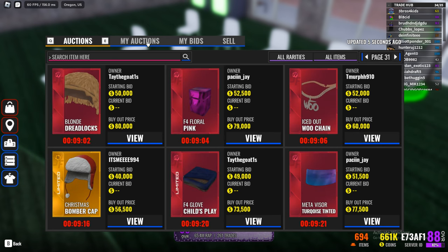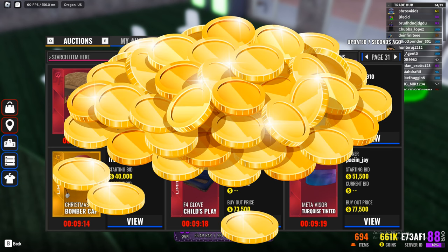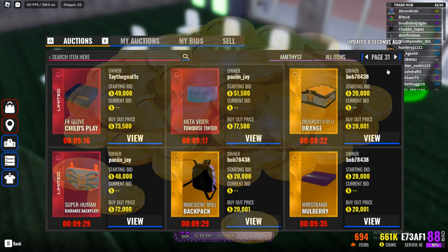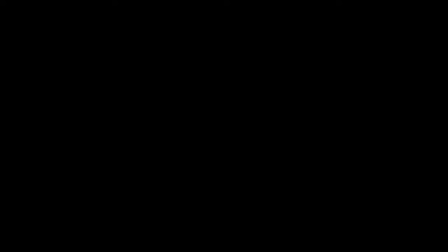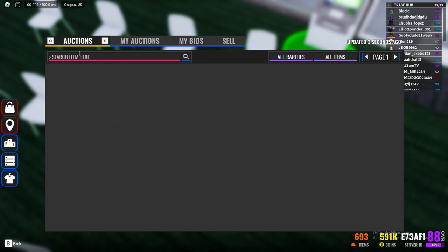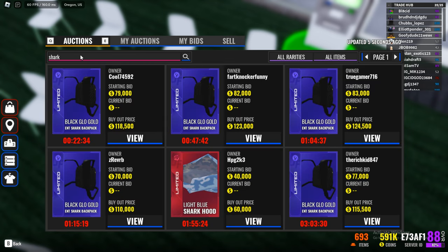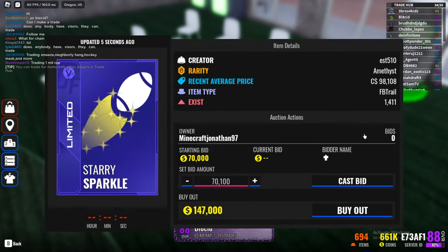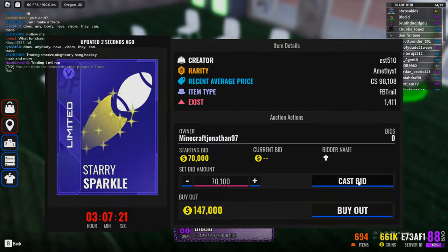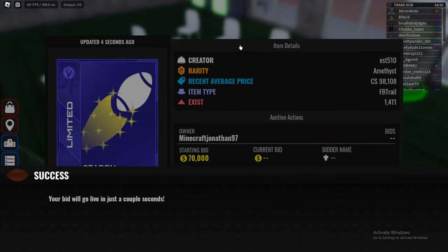In order to buy items you need coins. Coins are earned basically everywhere — if you want to know exactly where, check out the video in the top right corner. Once you have a good amount of coins, you can search for any item you want by clicking on the search field. If your desired item isn't for sale, I'm sure it will eventually be. If you do find it, you can either choose to bid on it or buy it out.